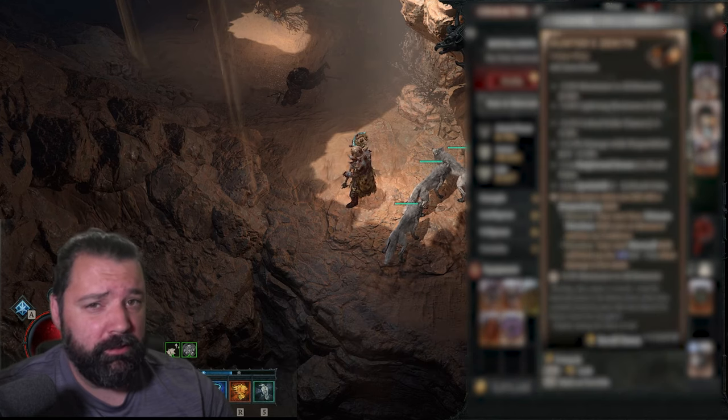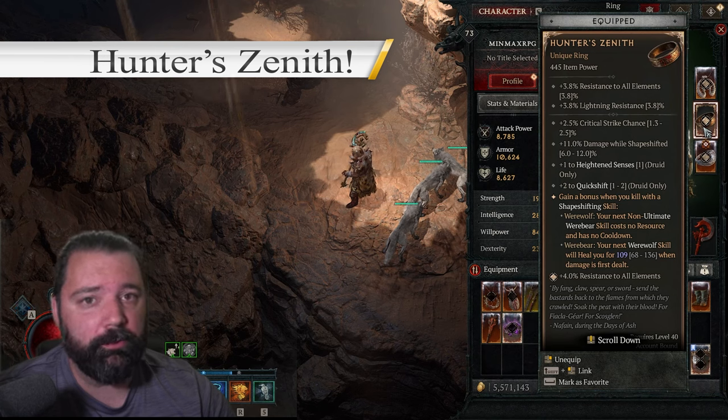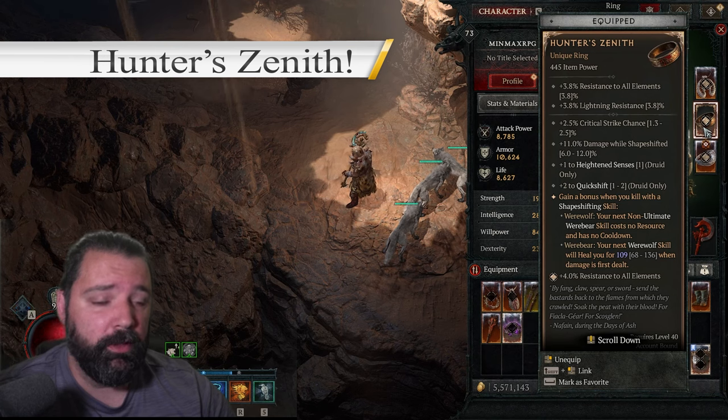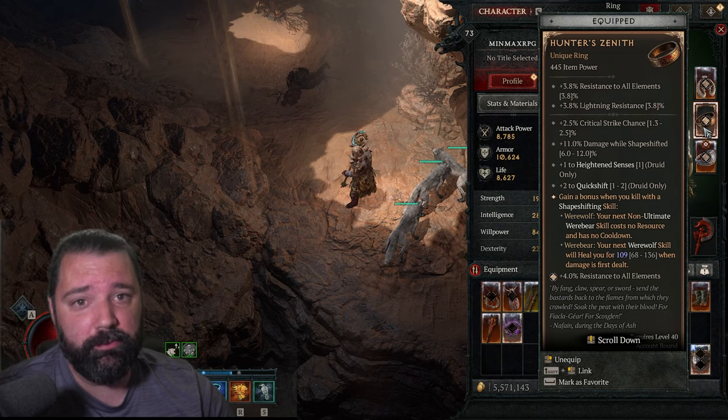The third reason is similar to the Tempest Roar situation — it's another unique you're going to want for this build. It doesn't necessarily define the build, but it absolutely helps, and it's going to allow you to spam Trample over and over. The more often you can spam Trample, the more unstoppable you have, the more mobility you have, and actually the more damage you have — not only because of spirit generation, but Trample does considerable damage with this build as well.